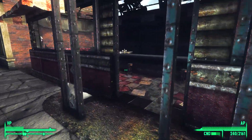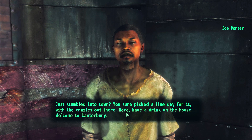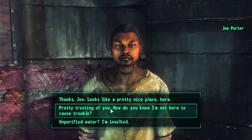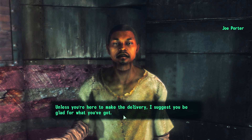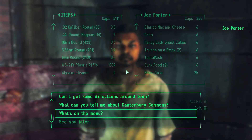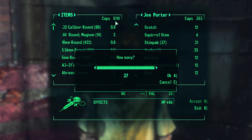There's the diner — let's check in here. Hey, Joe Porter! 'You just stumbled into town? He sure picked a fine day for it. I'm Joe Porter — I make sure folks around here can get a meal.' He gives me dirty water — unpurified water, I'm insulted. 'Sorry, our water purifier has been on back order for about 200 years.' What's on the menu? Only the best — hand picked from the wastes. He's got 37 stimpak packs! I'm glad I popped in here. I'm going to eat half of them — I've got the caps to do it.